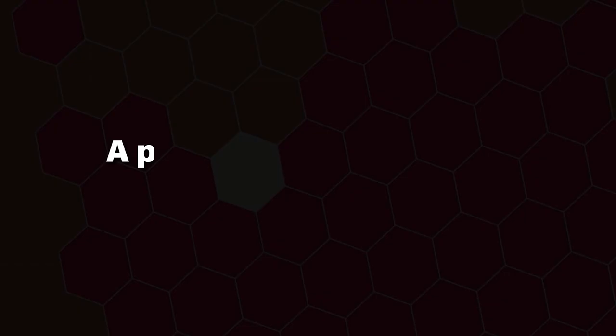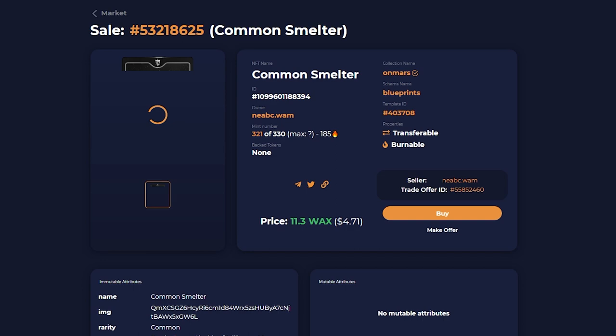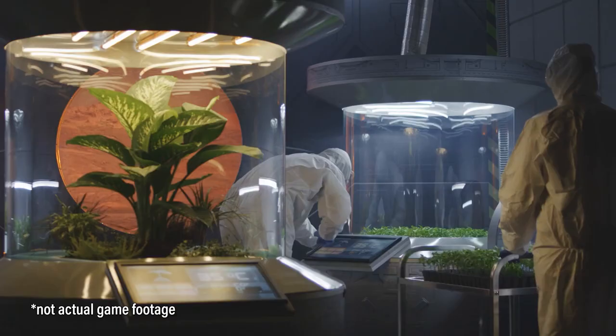Where does money come from? Outside of the game, we sell packs of NFTs, which are blueprints and land. Those blueprints can be deposited inside of the game and can be turned into a developed piece of virtual Martian real estate. You deposit your land deeds into the game and claim a plot, deposit your building blueprints and install a greenhouse, some solar panels, a water filter, and a CAD — and you basically have all the fundamentals needed to survive on Mars.